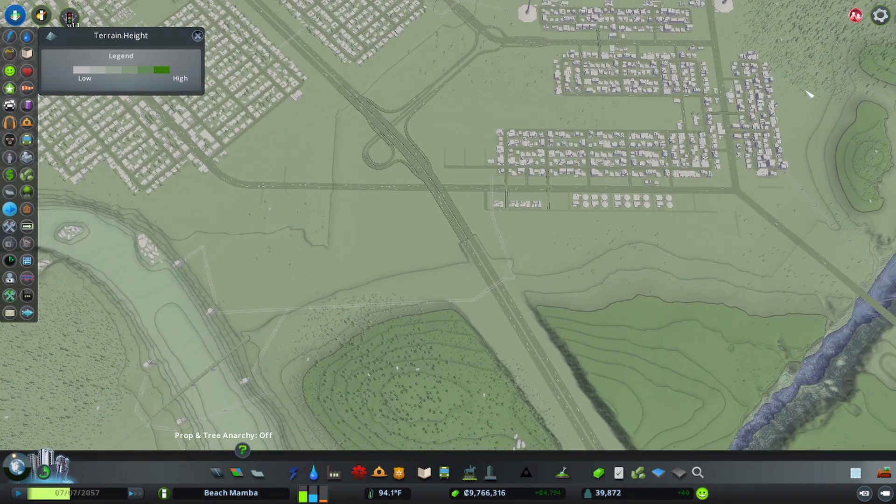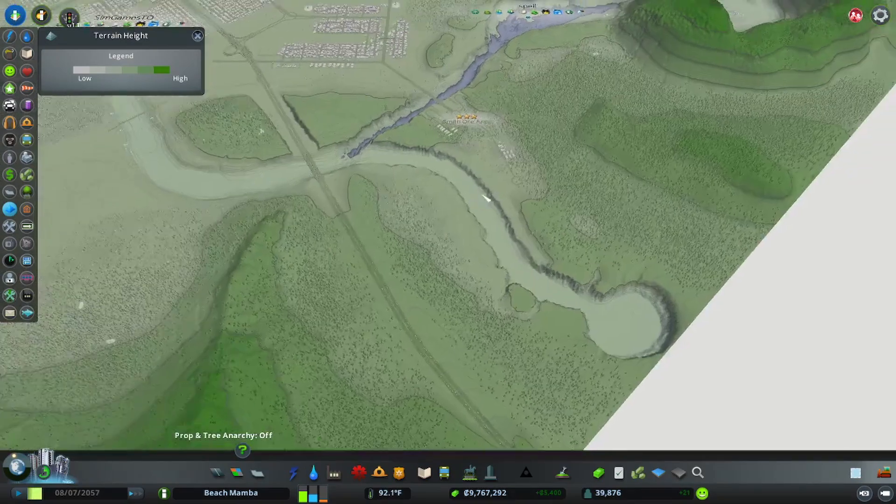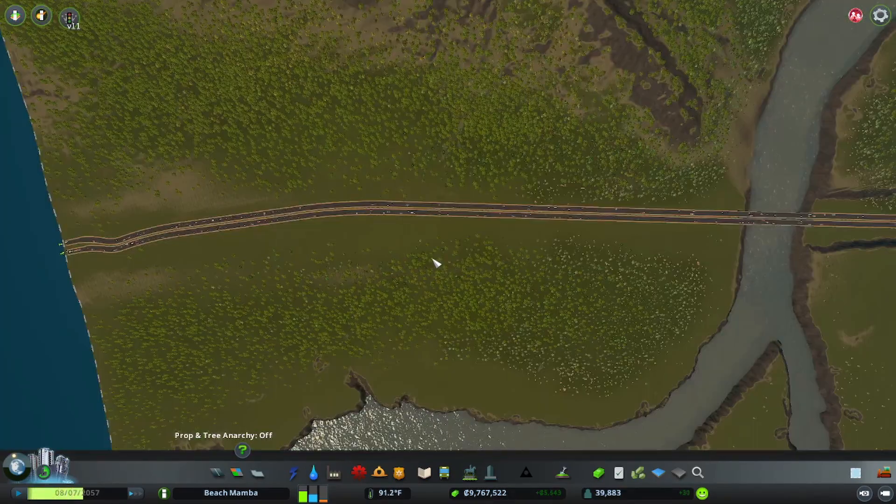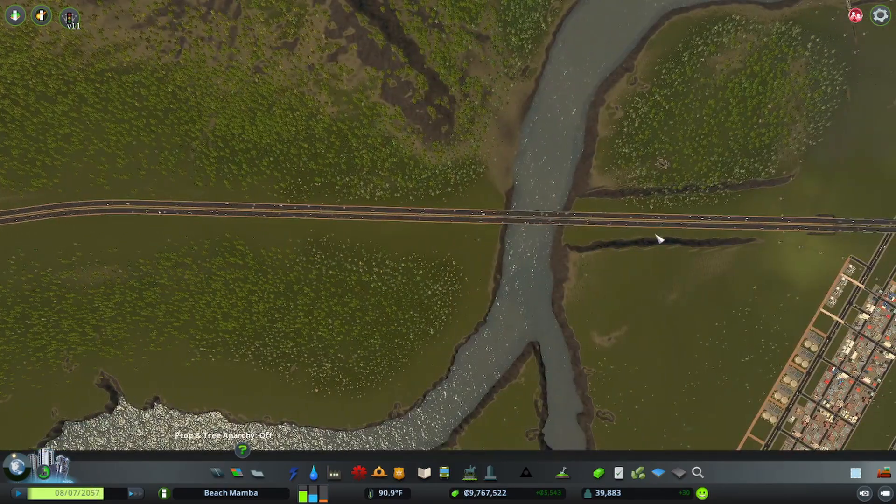I'm probably not going to zone everything down here. I'll slip the railroad right through here and not really touch this side. I actually redid this highway completely.